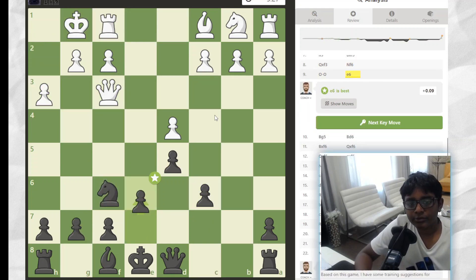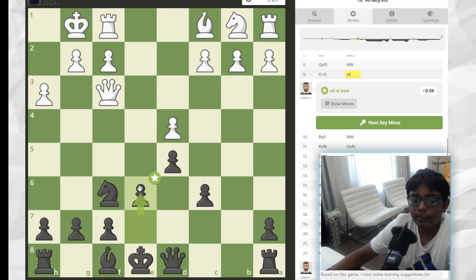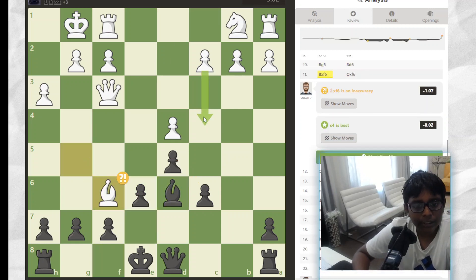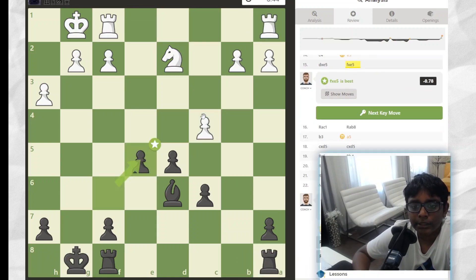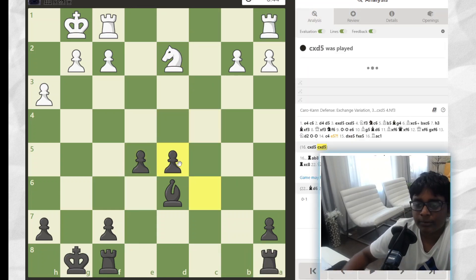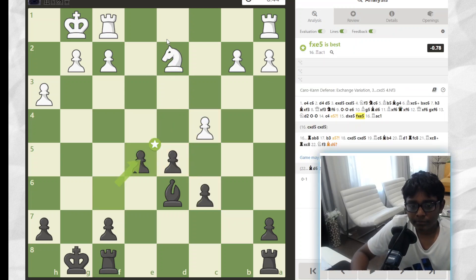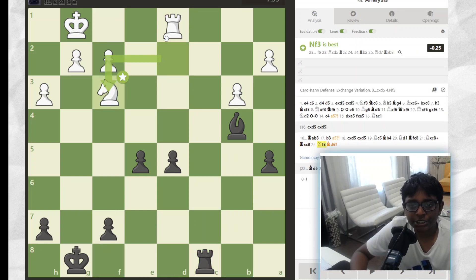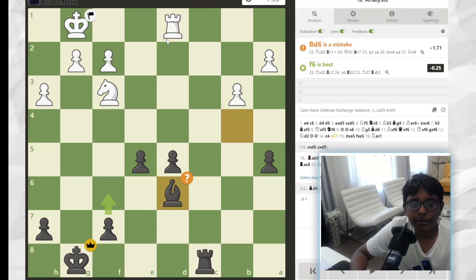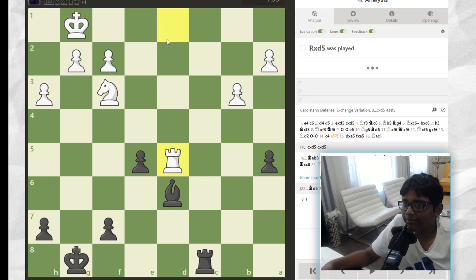And then I just got my position pretty good. They gotta go C4. I got my Bishop. I got double pawns, which is pretty annoying, but I was able to get rid of them. This is really good for me because now I have a good center, and now I have a passed pawn that I can just push. But they didn't. So this happened — and then traded Rooks.